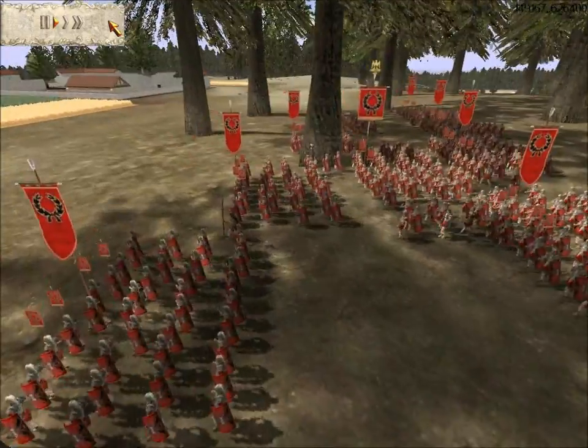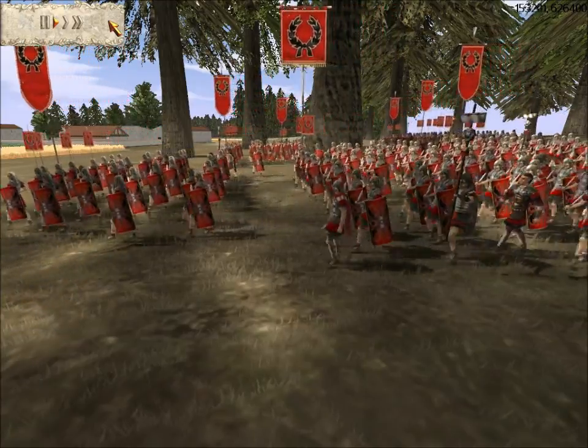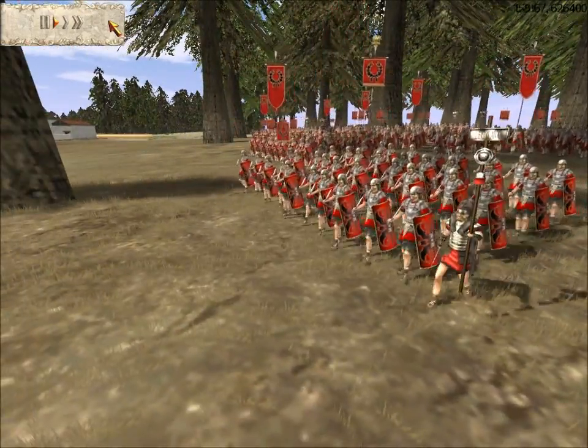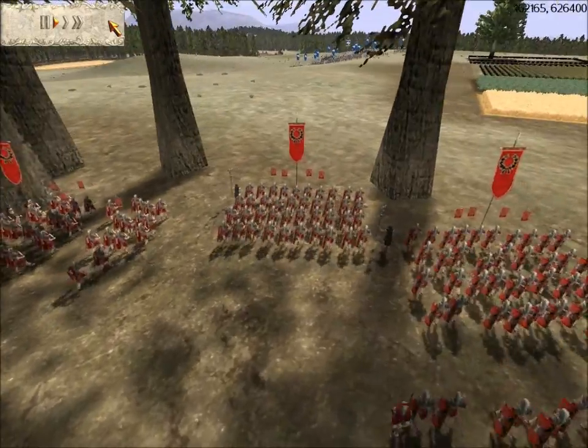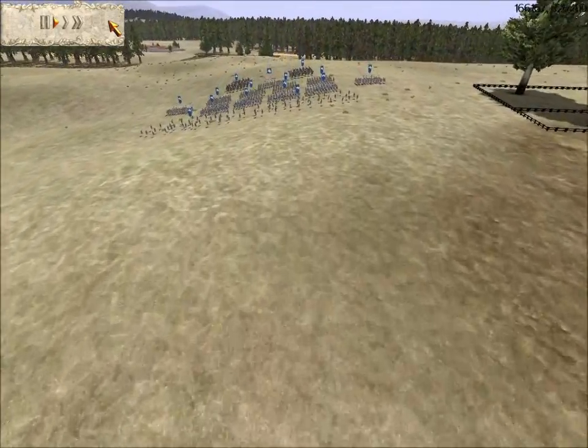To be exact, I have one early legionary first cohort unit — they are bronze-silver upgraded. Then I have nine early legionary cohort units, and they are all silver-silver. So this is Julius Caesar without his barbaric and other auxiliary troops.